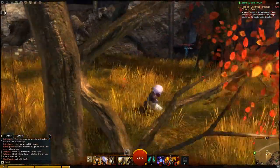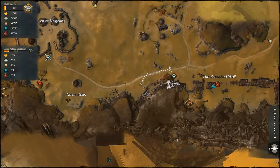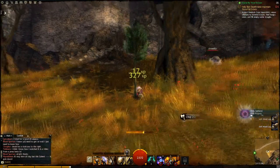So basically, this rubble here is the beginning of it — it's back a bit from the waypoint. You can basically see there's always an armadillo out here, which is brilliant.